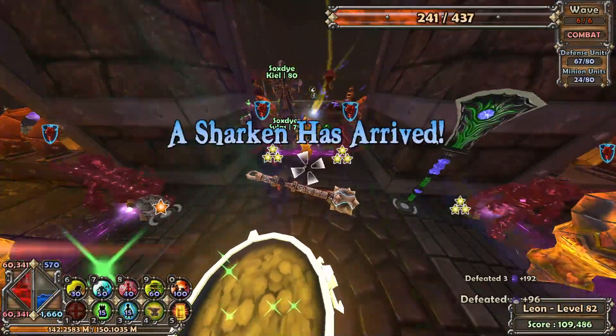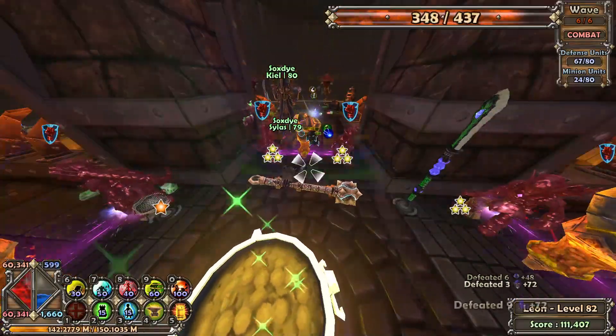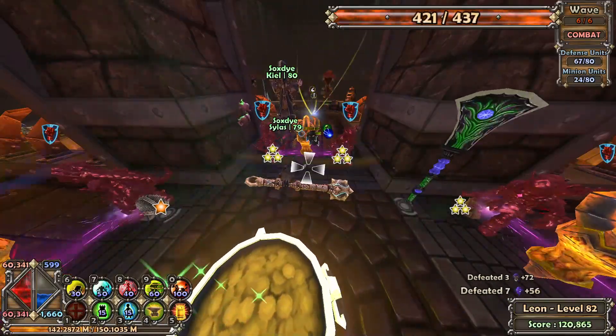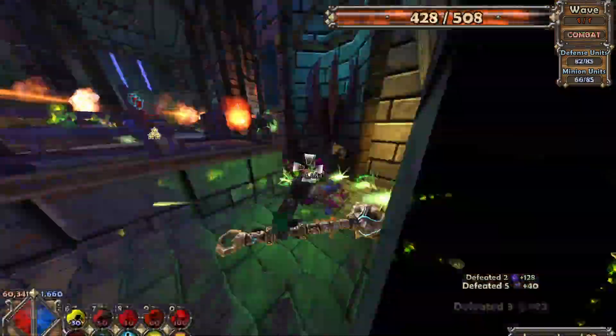Founders and Forges is another slow map — slower than Deeper Well, but overall not very difficult either. There's three lanes, no Wyverns, nothing really to deal with. Ogres have a bit of health, but you can just kind of clump up in the middle and keep going. We're skipping Magus' Quarters, by the way, because we've already beat it.